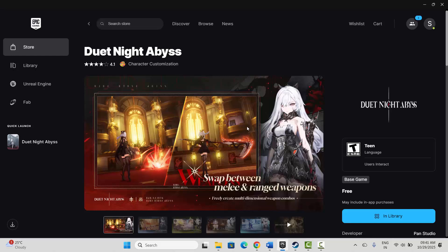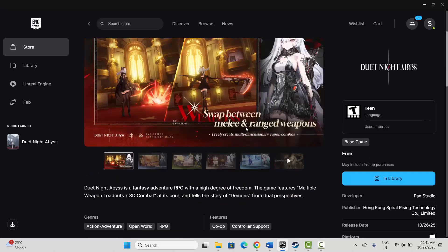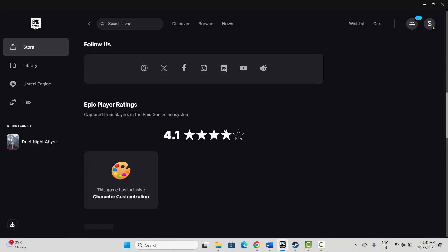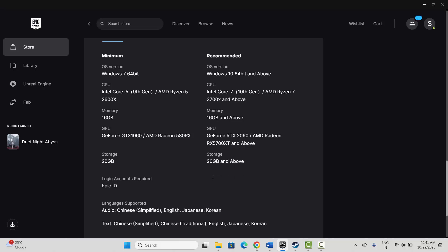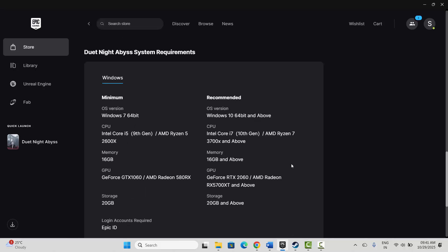The very first method is to check system requirements. Search for the game and go below — here you can see the minimum requirements to play the game on your system. Make sure your PC has all these requirements. After that, try to launch the game and check if this resolves the problem.